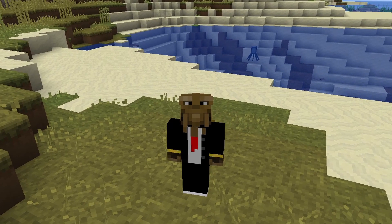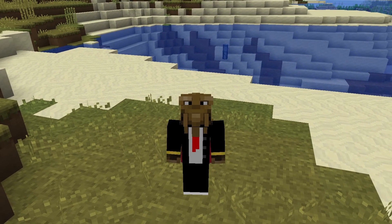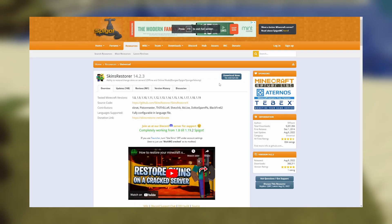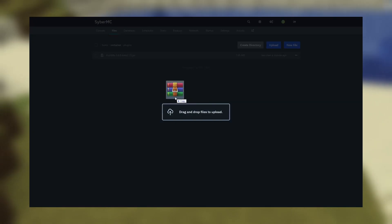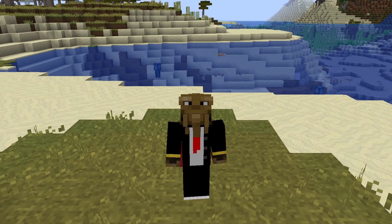Now there's one more plugin you'll need: SkinsRestorer. On a cracked server, skins do not show up. SkinsRestorer makes it so skins will show up. Go to the second link in the description, click download, and drag and drop the jar file inside your plugins folder, then restart your server. No configuration required.